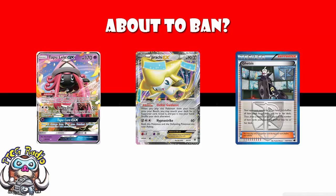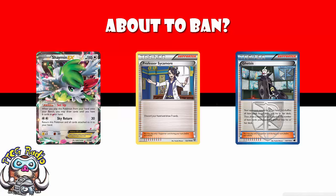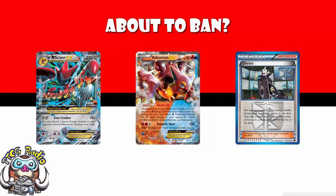The aim of Ghetsis is very simple: I'm going to go first, I'm going to get rid of all of your items. If you don't have a supporter like Sycamore or something like that in your hand, you have nothing to do and I'm going to win the game. I have seen so many quick games decided even in really unfavorable matchups because of this card.